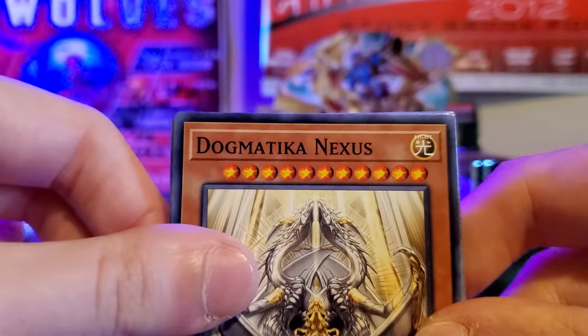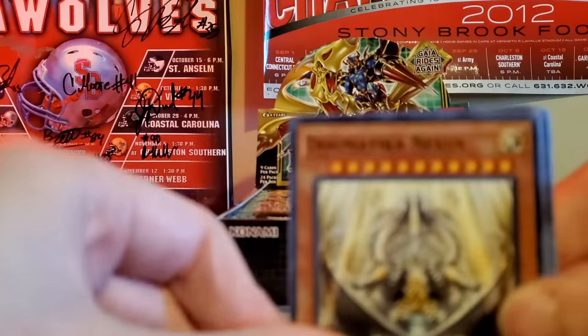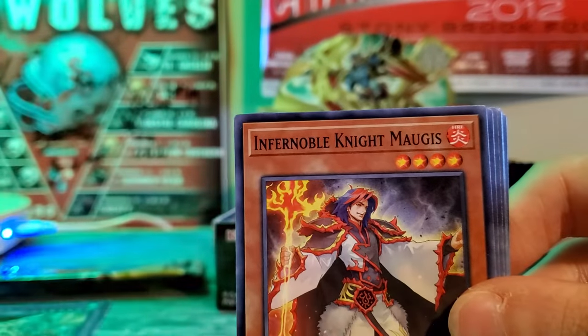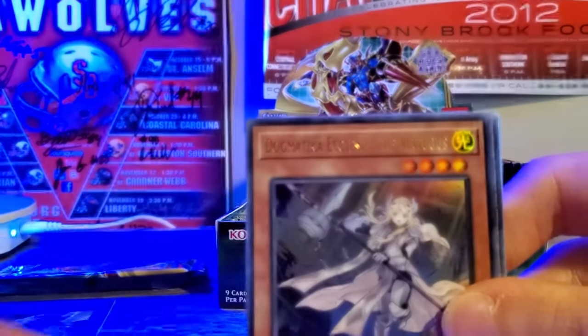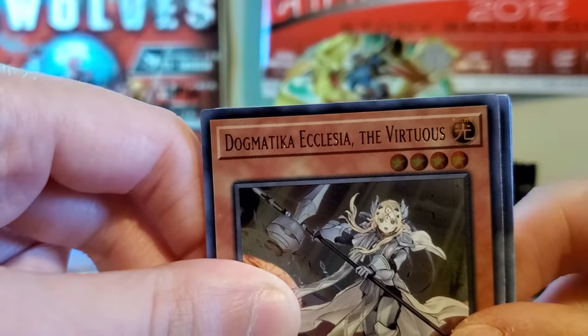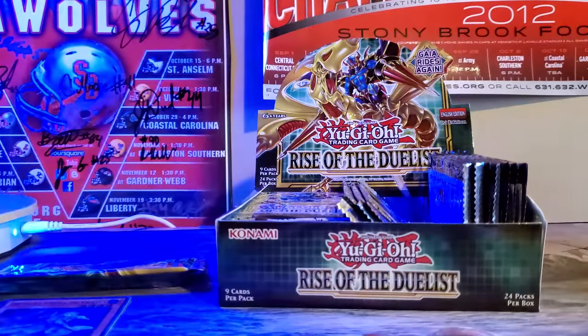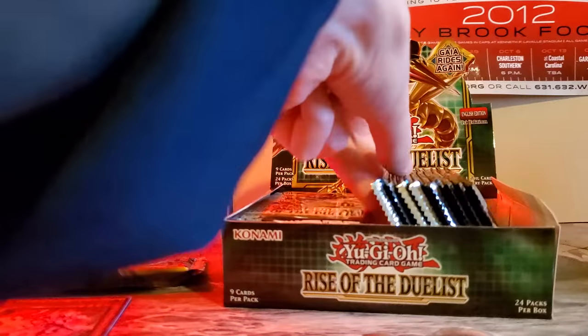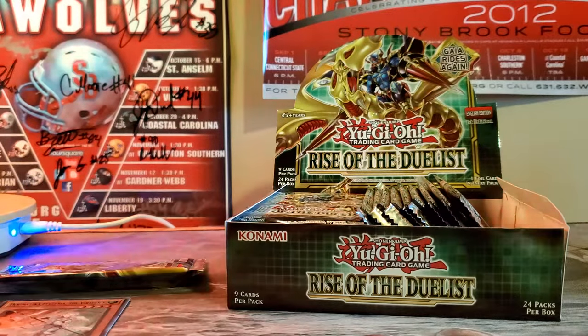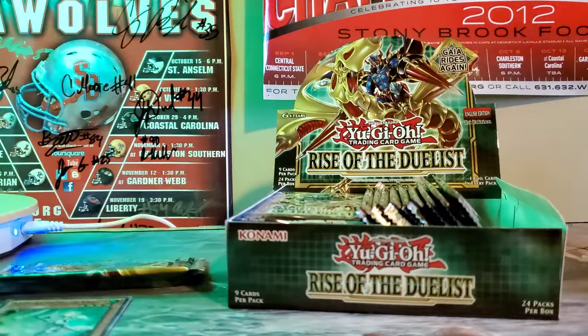Dark Lord Uprising — another deck I really like. I'm just gonna put the super rare over here and then separate the commons. We got Dogmatica Nexus. For Noble Knight. Dark Lord. And then we got our first Ultra Rare: Dogmatica Alephiut the Victorious. Red Potion. Edge Imp. Krill. And Megalith. Megalith's archetype is also pretty cool — it's an interesting ritual-based deck. Ritual-based decks are not played very often, so it's cool to see that they're getting some type of support.